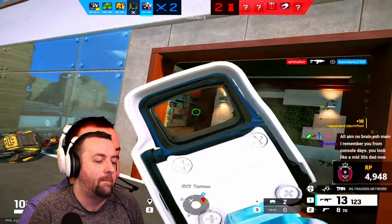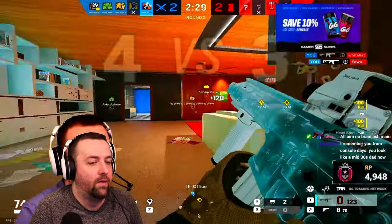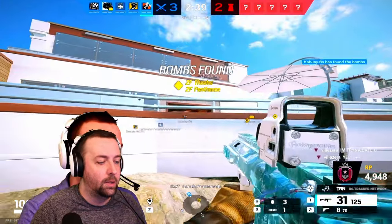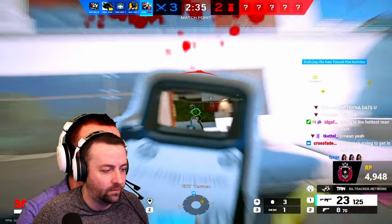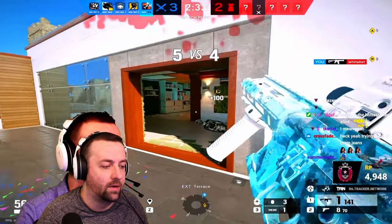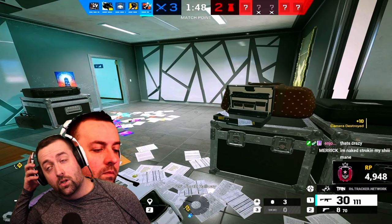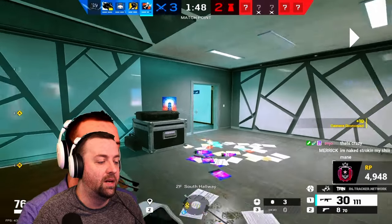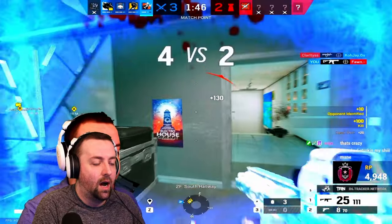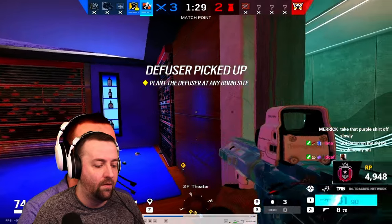Now some R4-C clips with the 1x. I find one, fight two people at the same time — take out one, run in, find the second, take him out as well. Honestly I'm just playing extremely aggressive because Ash is fast, ADS speed is pretty fast with this gun, so I'm going in hard and fast and pre-fighting when I feel like there's an enemy nearby.